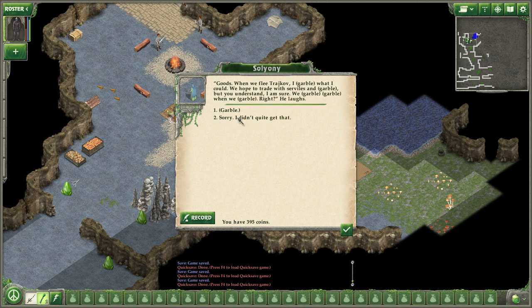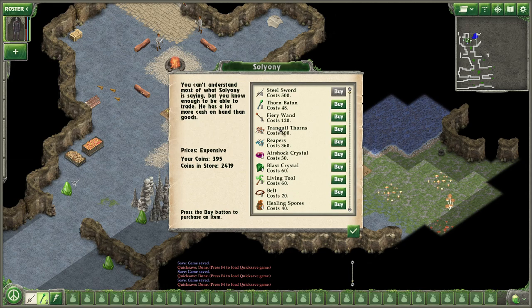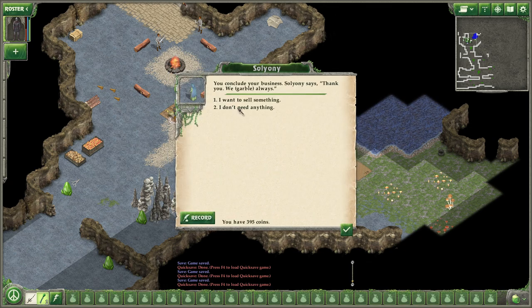He's got some cool stuff — prices are expensive. You can't understand most of what Soilioni is saying, but you know enough to trade. He has a lot more cash on hand than goods — he has 2,400 on hand. Wonder if I could kill him and get that, just theoretically speaking. I don't need anything, alright — thank you, Bada Buddha.